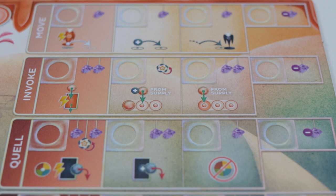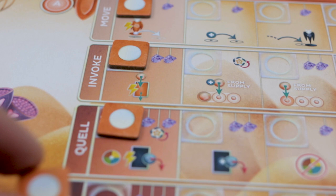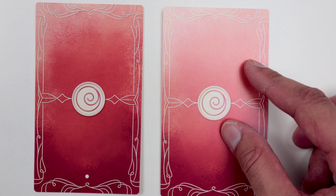Vibe tokens will tell you which actions on your player board have been unlocked or upgraded. Now to start off, we're going to put a wild vibe token — which are the ones with these white circles — on the top four, which are Move, Invoke, Quell, and Fortify.